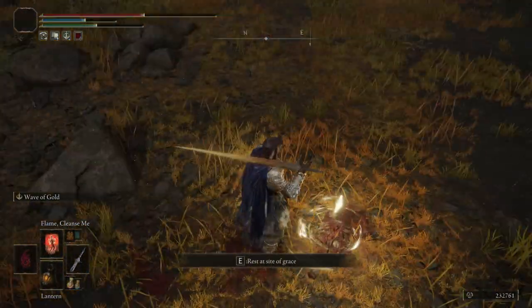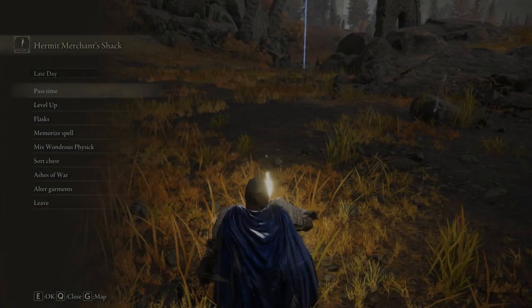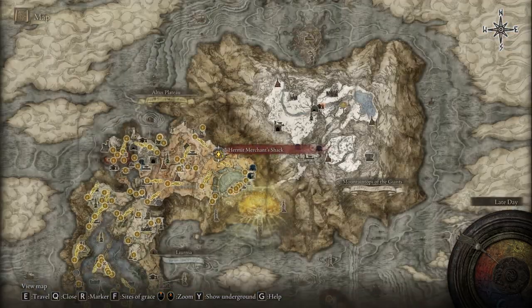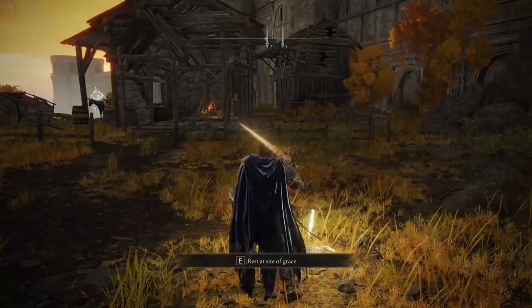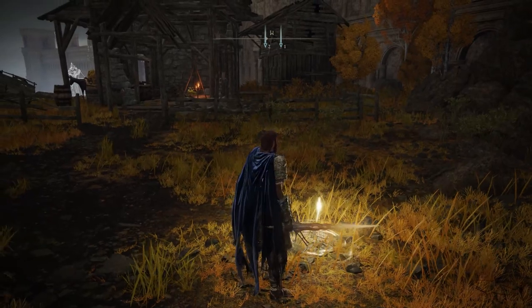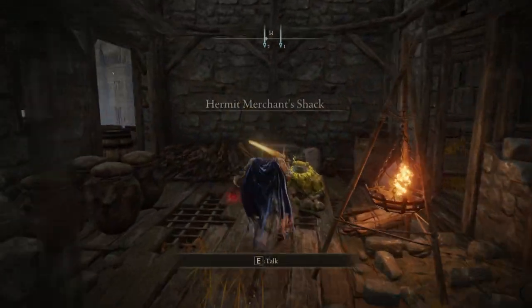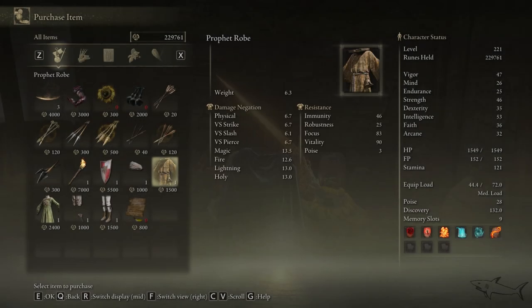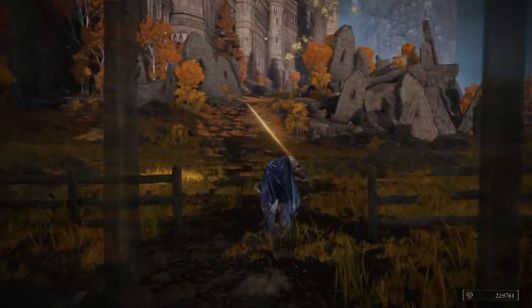You have to hit the skeletons twice to kill them because those are undead. Rest at this site of grace — the Hermit Merchant's Shack. If you rest and skip time until nighttime and go to that shack, if the merchant disappears, you're definitely going to invade the bell bearing hunter. But if not, as you can see it's nighttime and he doesn't appear — just go to the merchant, try to buy something, then rest again and pass time until nighttime. Definitely it will work this time.